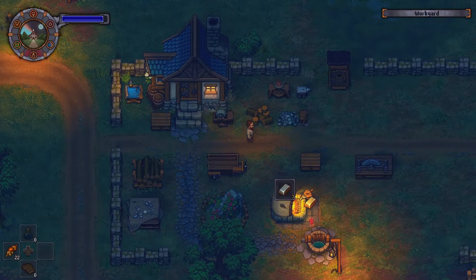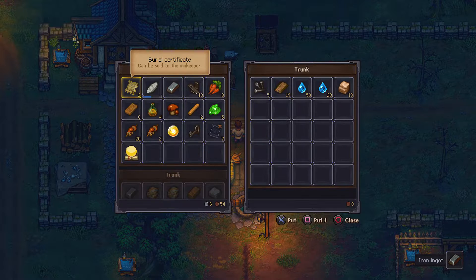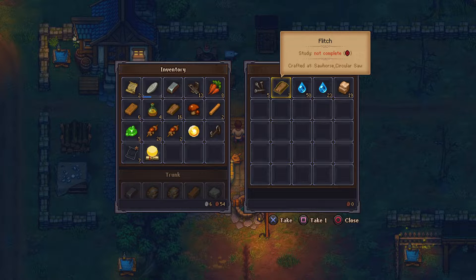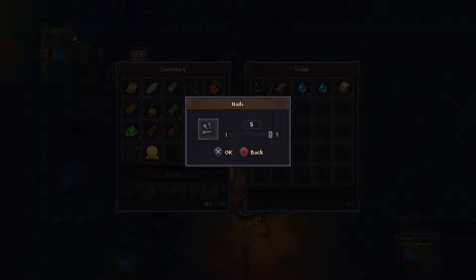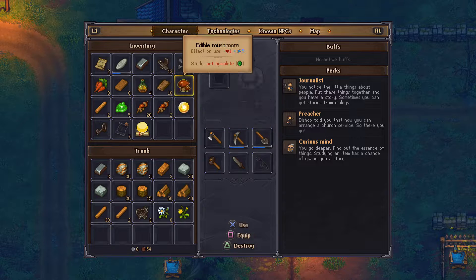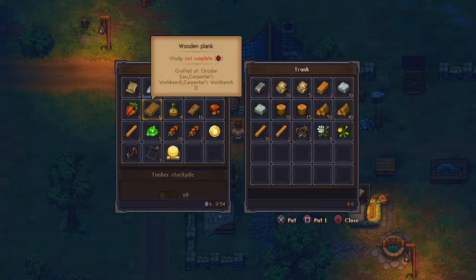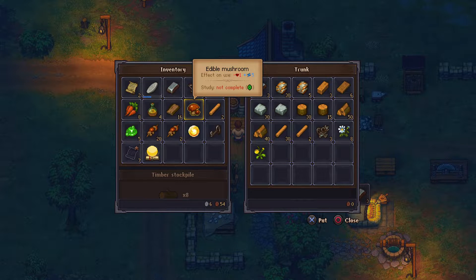We need a lot of flitches — I think we need 16 — and then we need about 20 nails. So how many do I have? Let's make some more.